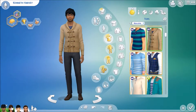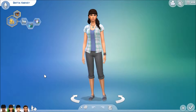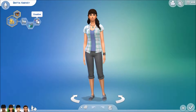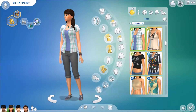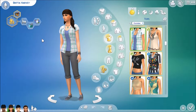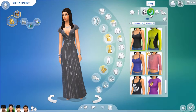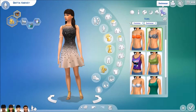Moving on to his wife, who is a little younger than he is — she's a young adult and he is a full adult. She has the super parent aspiration, which just came out with the new Parenthood pack. She is family oriented, loves the outdoors, and she's creative. In my head, she's like a journalist, and she also paints and gardens on her own time. So this is her everyday outfit, her formal, her athletic, her sleepwear, her party wear, and her swimwear.